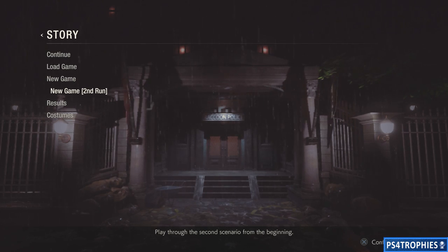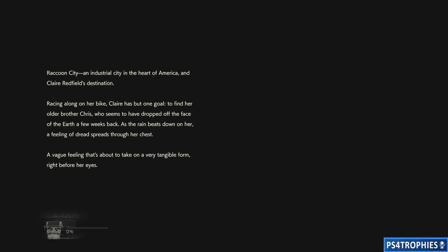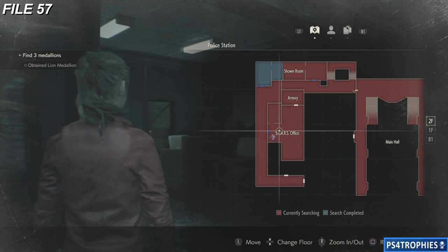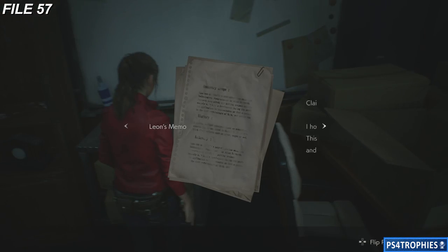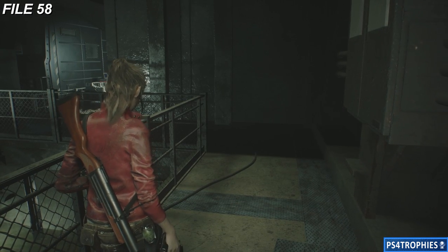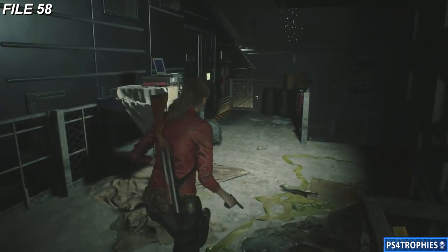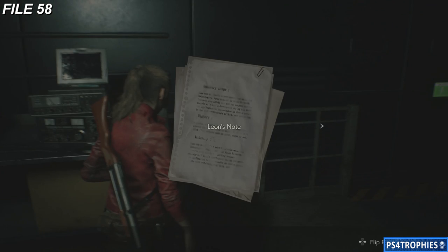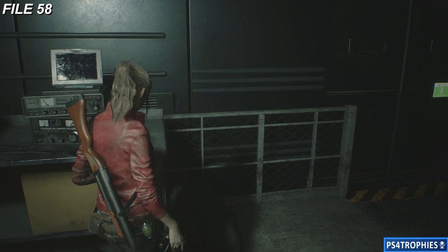That's it for Leon's B run. Now we're going to do a new game second run with Claire. File 57 is going to be in the STARS office — Leon has left a memo for us, so get that. Then head down to the cable car in the sewers — this time we're going to have a note left by Leon, and pick that up. And that will give us the trophy for all of the lore in the game, all the files.